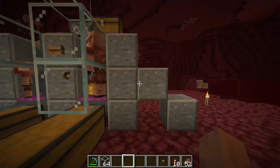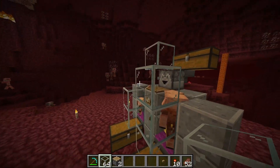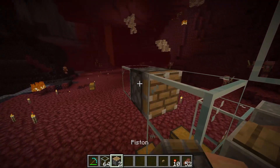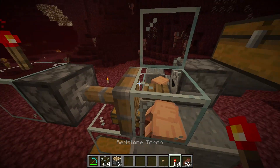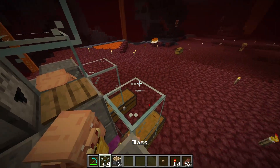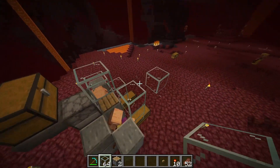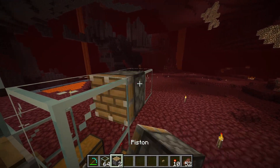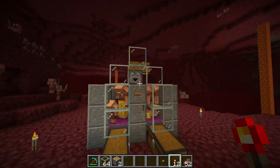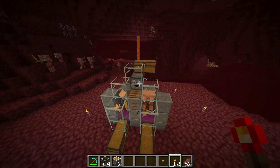Next we'll want to put a solid block on top of their heads, but their heads are protruding upward so you'll need to place some blocks, a piston, and a redstone torch. Once you do that the piston will push a glass block over their heads so they're contained. Do the same thing on the other side as well.